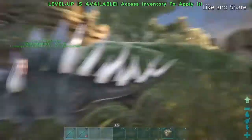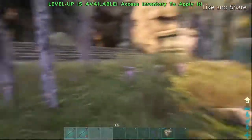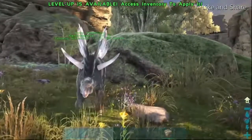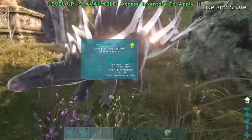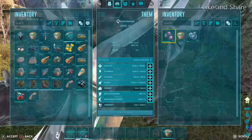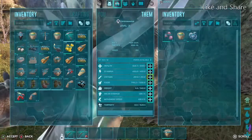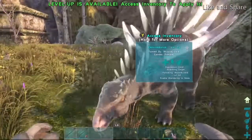I personally recommend pumping stats into health and melee damage for your Kentrosaurus, as those are the best options. If you want it as a portable spike wall, it needs to soak up damage as well as deal it, so health and melee damage is what I recommend.